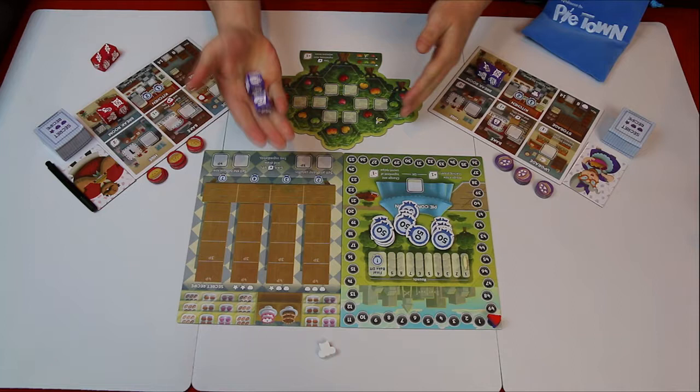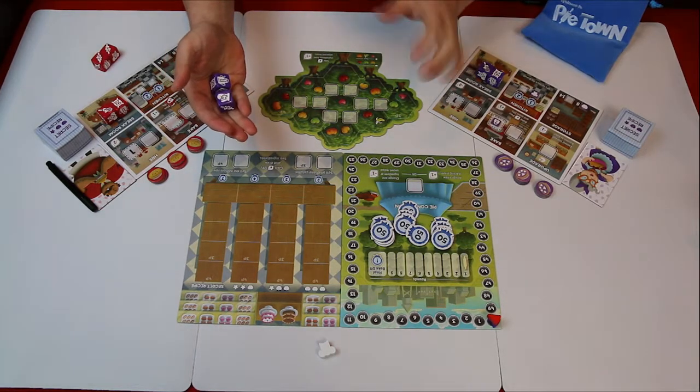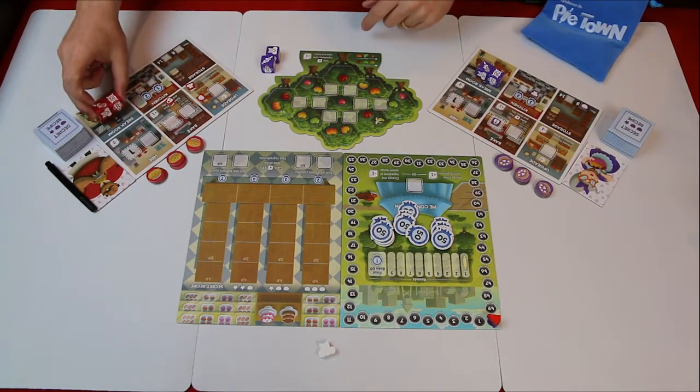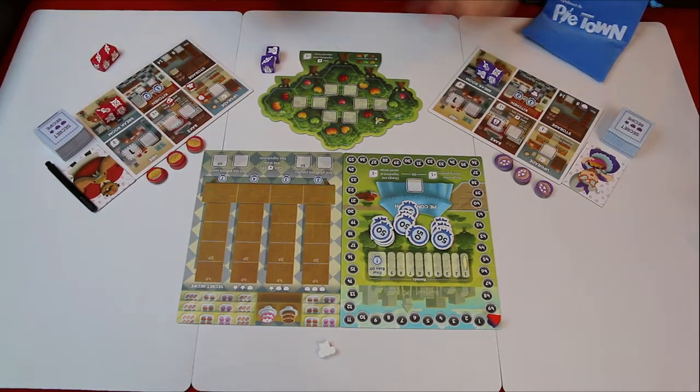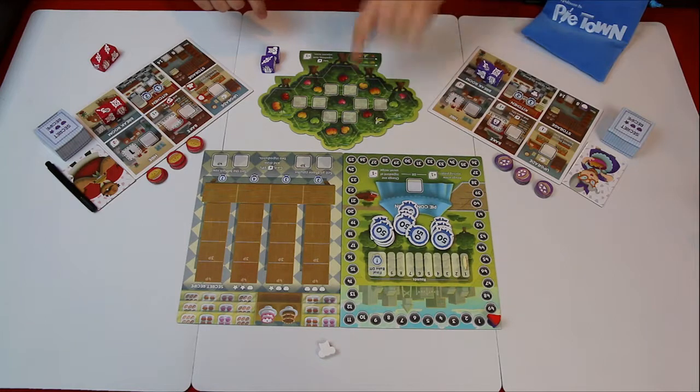Pie Town is a worker dice placement game designed by Daniel Frigman and it's for two to six players. The idea of the game is that you actually don't roll the dice — the dice start with specific numbers and you're going to place them in different areas of the board which will increase or decrease your dice.